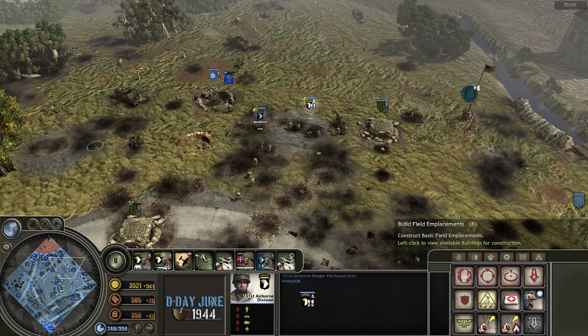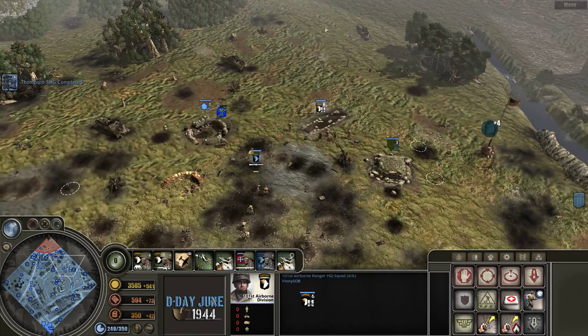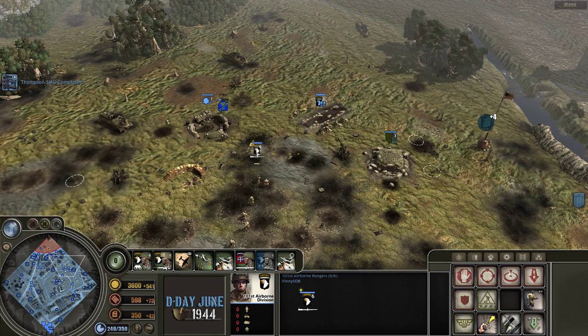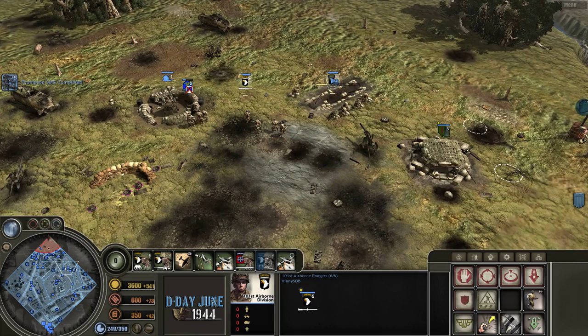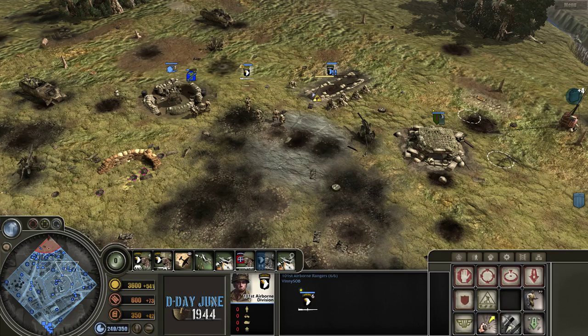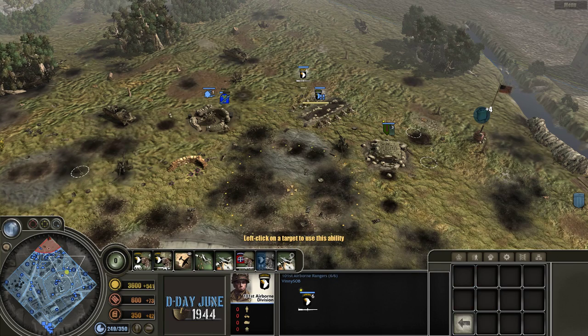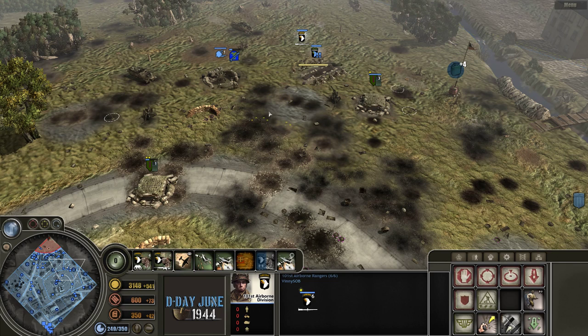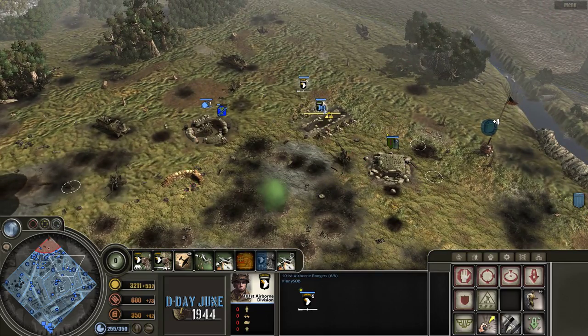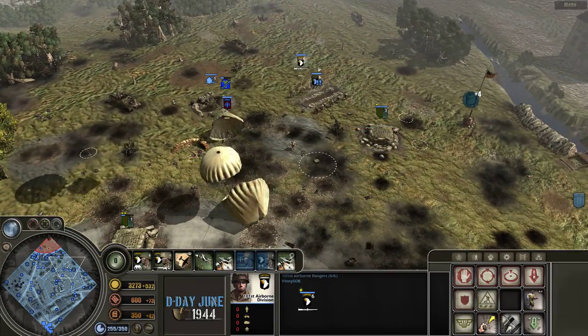Another great thing about Blitzkrieg is slit trenches. The British had them after opposing fronts, but now every faction can dig them — your engineers can, but also these troops can as well. This is great especially when you get the headquarters squad or the 82nd airborne into these trenches. They're very deadly — they can hold off tanks. The slit trenches are one of the coolest features of the Blitzkrieg mod, and I put them all over the place.